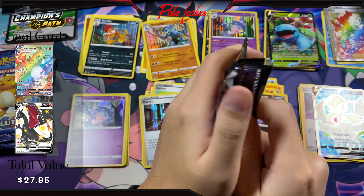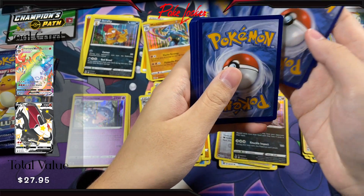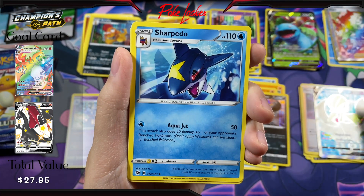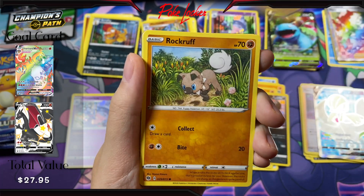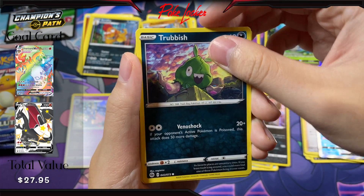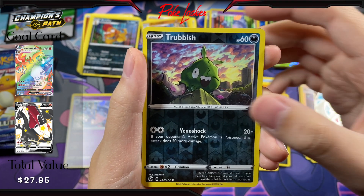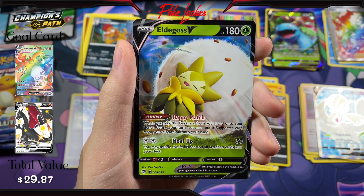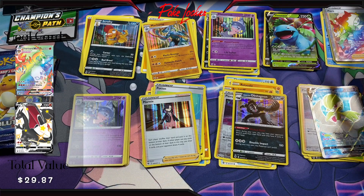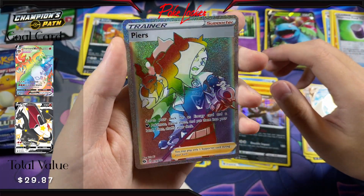Final pack out of this Elite Trainer Box — let's do it. Here's the final code card. We have Energy, Arbok, Sharpedo, Sonia, Rockruff, Hatenna, Trubbish, Nickit, Machop. Reverse Trubbish and an Eldegoss V. Well, we did hit a V so I cannot complain — not too bad. Definitely the highlight of this Elite Trainer Box. Wow, these cards are stunning.